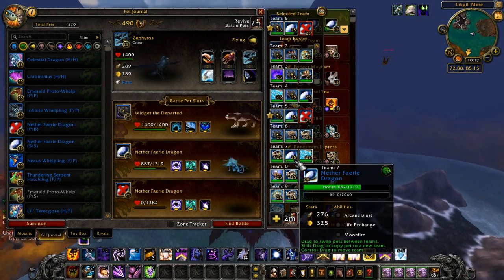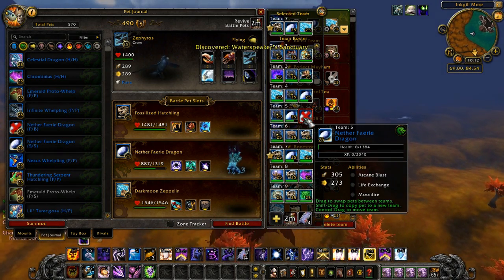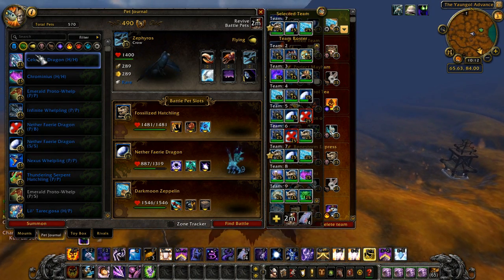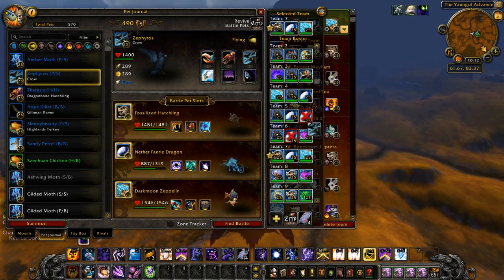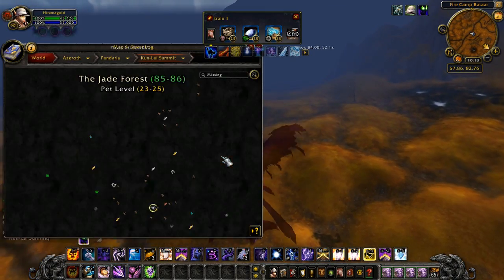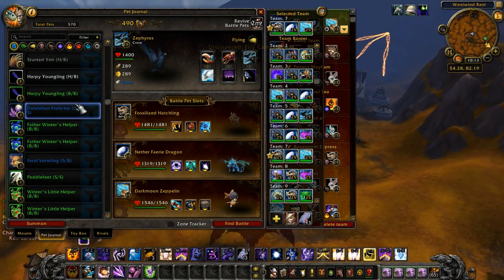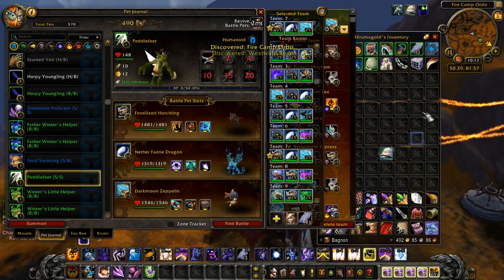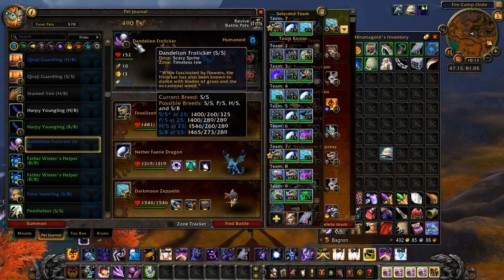Oh, I forgot to switch teams — I messed up my Team 5. That's fine, he's level 25 now. I need to find a new pet to level up anyway. I could probably use Chromus or Chrominus, and then Zephyros the Elite — named after a Yu-Gi-Oh card, I'm a Yu-Gi-Oh nerd. What am I going to level up next? Petal Feed — I really want to level up this guy, but I don't have a humanoid secondary pet right now.